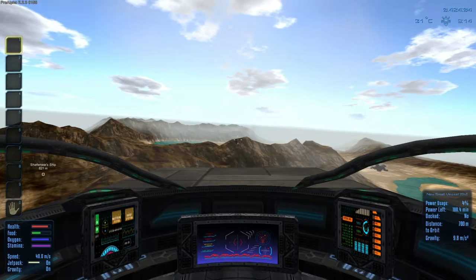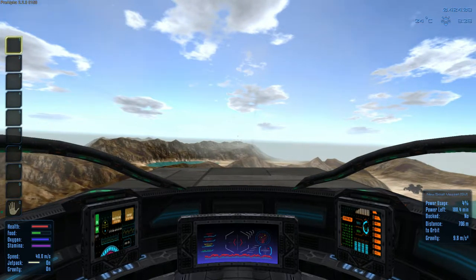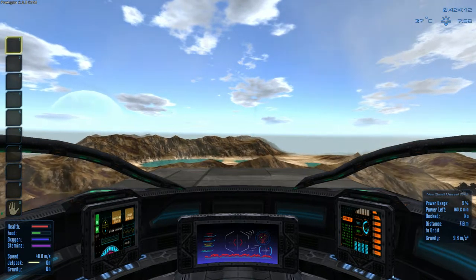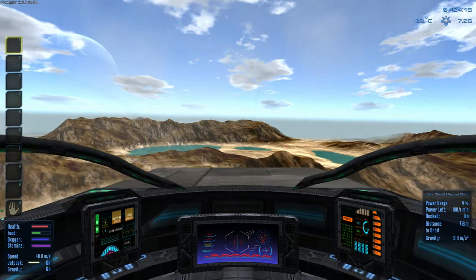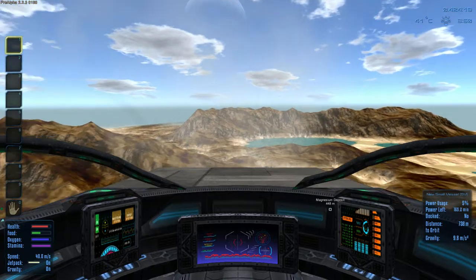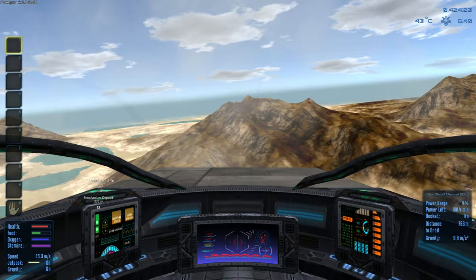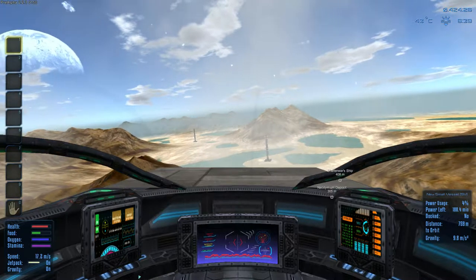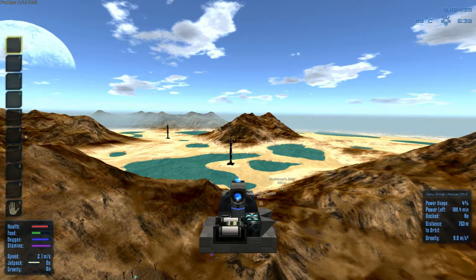There it is! We're going to come in from behind. There's a base — I think we just saw it. There's another magnesium deposit here too, so there should be enough resources. Where can we land safely? Let's change the view for a different perspective.